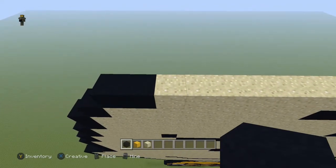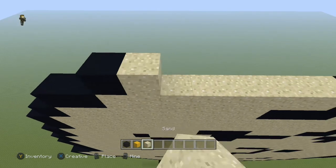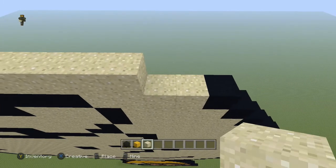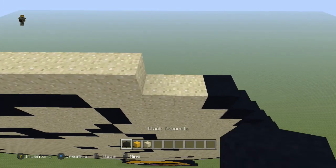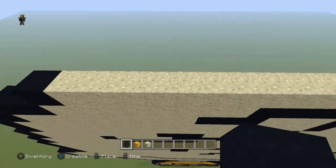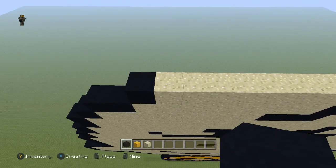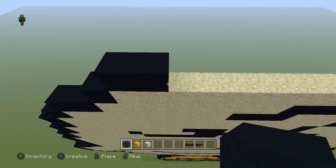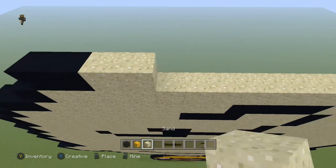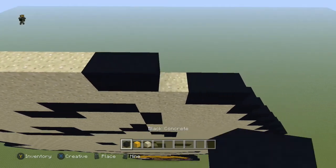Next row, come to the first sand block and do one black, then take the sand all the way over — leave the last two sand blocks open and place two black blocks there. Next row, come to the first sand block and do two black, then eight sand, and then three black.